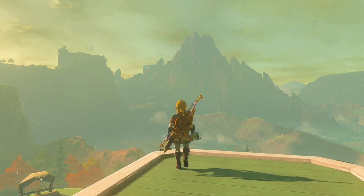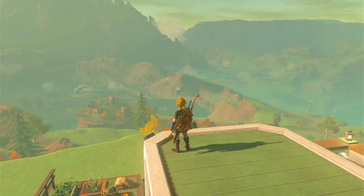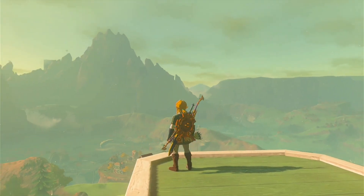You've got the Citadel to the left, Death Mountain in the background. You can actually see Tarrytown and Hudson's Construction Company down there. And I don't know where the dragon went — he was there, now he's not.